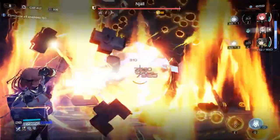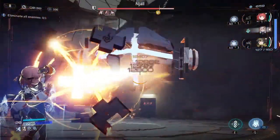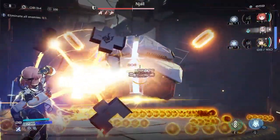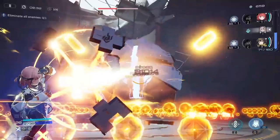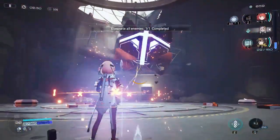Combat rooms, boss rooms, and sometimes supply rooms will give you currency to spend in shop and safe rooms. Let's take a look at the permanent buffs you can get for this mode.